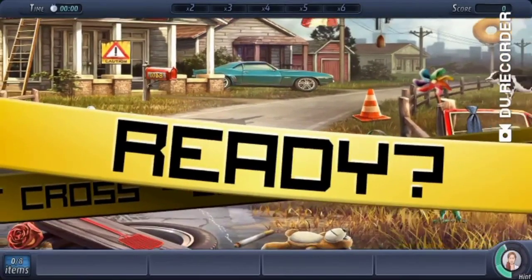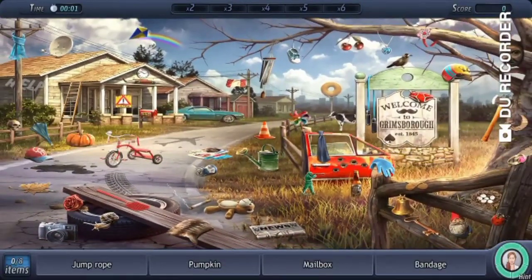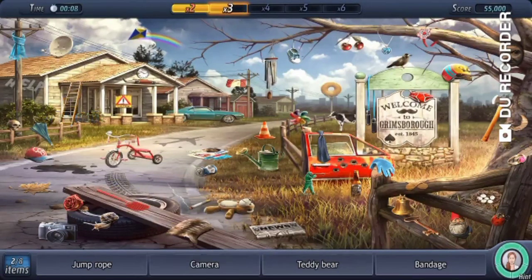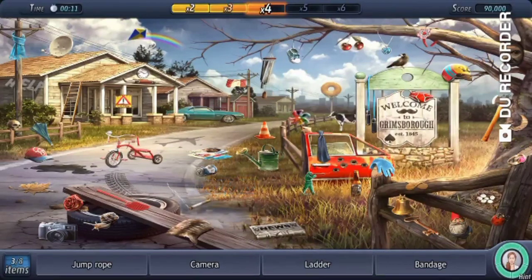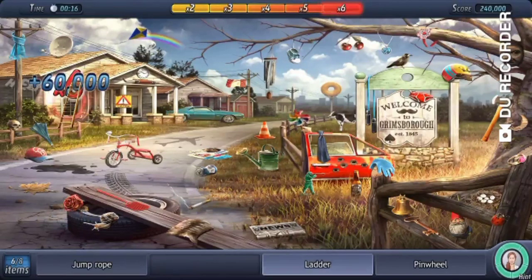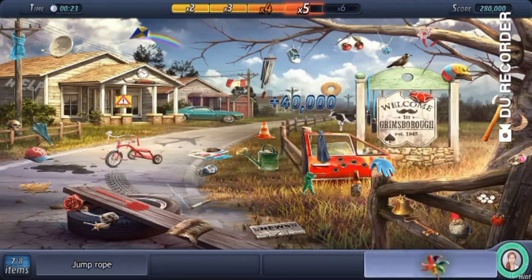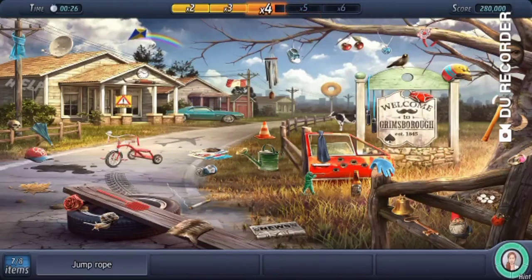Also in the racing game she looks pretty cool. Jump rope, mailboxes over there, pumpkin, teddy bear, the bandage here — oh yeah, bandage right there. Camera, ladder. I saw the pinwheel okay, I know I saw it somewhere. Where is the jump rope? Am I just blind? I am.